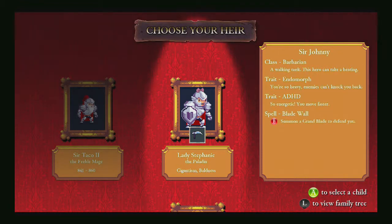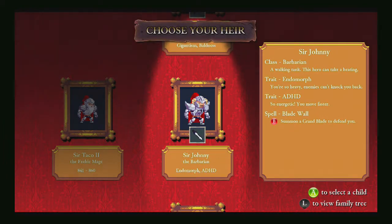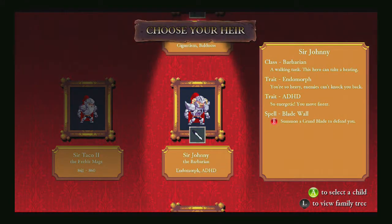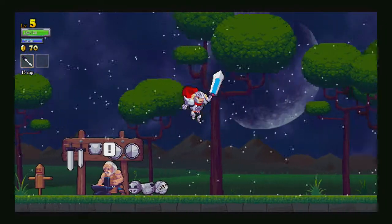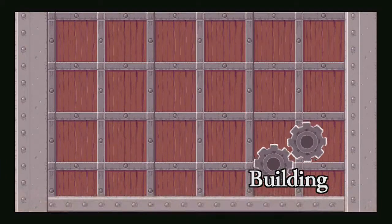I guess we'll do one more and end it. Let's make it a good one. Sir Jimmy, the Knave — gigantism and stereo blind, you cannot see in 3D. Launches orbs that bounce everywhere though. Sir Johnny — endomorph, so heavy enemies cannot knock him back. Trait: ADHD, so energetic you move faster. Someone had Grand Blade to defend you — that I like. So each one is massive. Gonna go with Sir Johnny, cause Johnny be good. Banan banan banan. New Orleans is the craziest something song that I ever did sing. I don't know the words and I even know I should. Hey, hey Sir Johnny, let's be good.